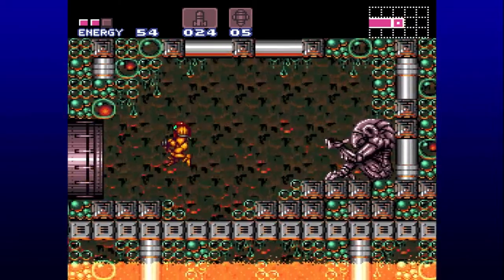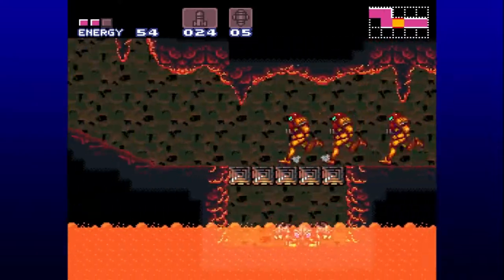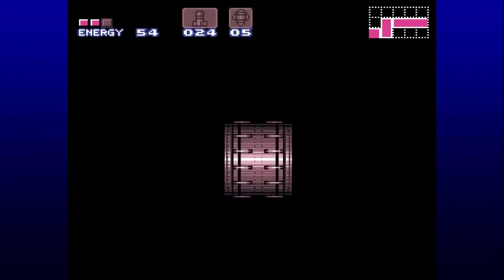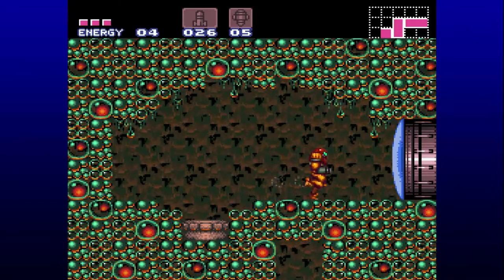The Speed Booster is a very, very useful item. As soon as we hold down the Run button, we'll start to gain this blue power, and eventually it allows us to move very fast and store some energy that bursts through enemies and bursts through some particular blocks — blocks that we've actually seen before. I'll show you.